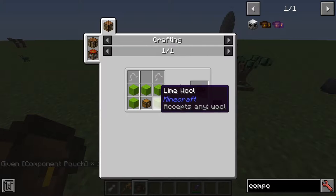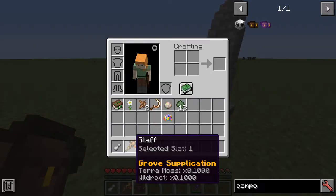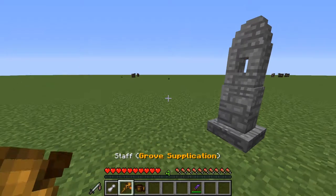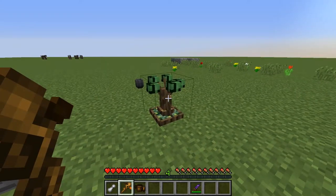Next, we make a component pouch with some wool and some string. We can also use silk thread, which comes from silkworms from Mystical World. The spell needs terra moss and wild root, so we place those into our component pouch. Now we can use the grove supplication spell to activate the grove stone, which will allow fey crafting to occur.